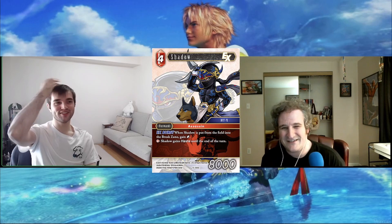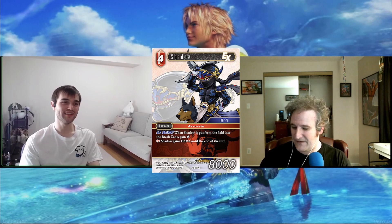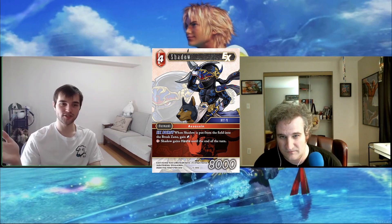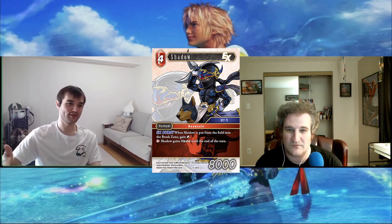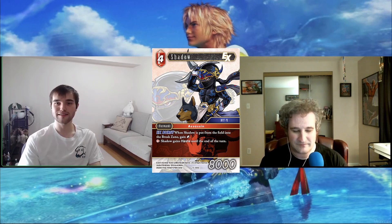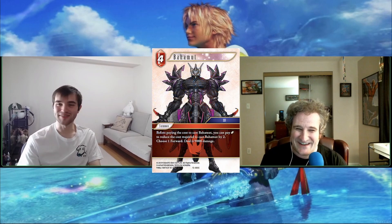This is pack filler to me — a draft card. It's a Black Belt that gives you a crystal on Ex Burst, but not only do you have to wait for it to die to get the crystal, you then have to wait for the crystal to generate into CP later in the game. It's never going to function as a two-CP 8k or anything like that. This card's useless — it's awful. Bye, Shadow.